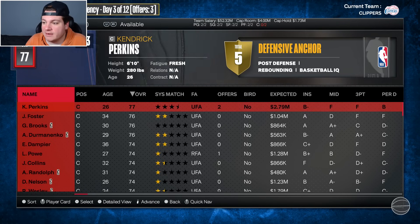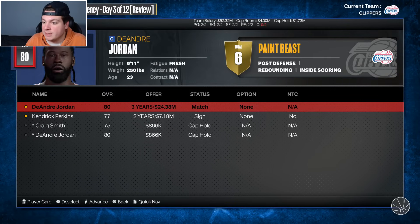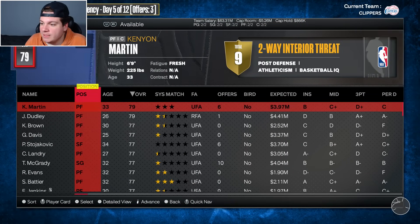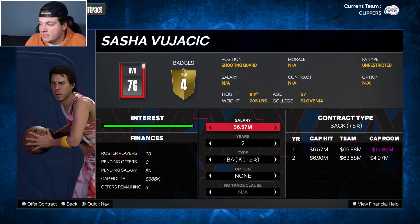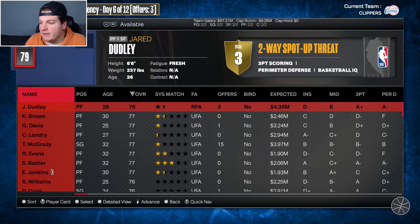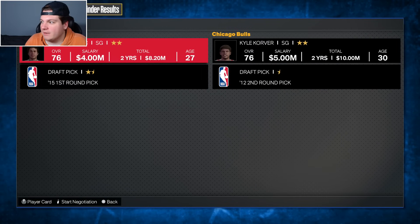DeAndre Jordan gets an offer from the Nets — I match it immediately. Then I bring in Kendrick Perkins as the backup center. For the small forward backup spot, I re-sign Sasha Vujacic on about four million with the intent to trade him immediately — he's six-foot-seven and could slide in there if needed. I also look at Kyle Korver, and after briefly forgetting I already traded for Rudy Gay — a genuine brain fart — I send Vujacic to Milwaukee for a first round pick. I'm all over the place today but we've retooled this team completely.